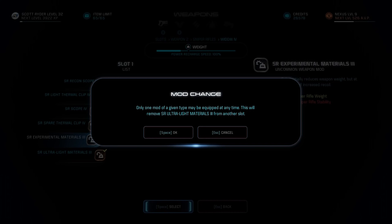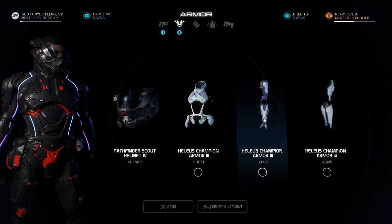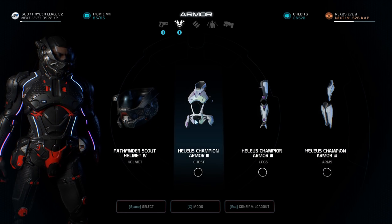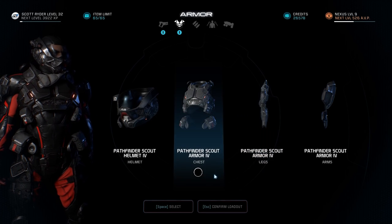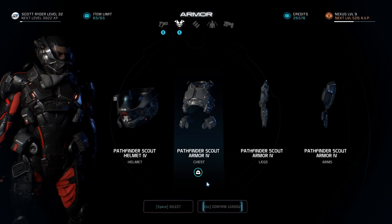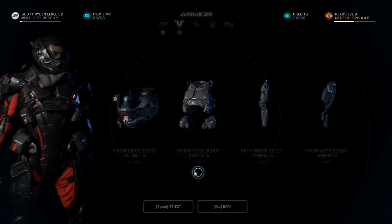Moving on to armor: there are two types in Mass Effect Andromeda — complete sets or pieced sets. For instance, this Helios Champion armor is a complete set listed under chest, but once you equip it, it gives you arms and feet that cannot be swapped out; however, the helmet is separate. Armor is modded the same way as weapons, but armor mods are called fusion mods. They're powerful, rare, and expensive — if you're familiar with Destiny, they're pretty close to artifacts. Most of these give great bonuses at a cost, like 50% more shields at 50% reduced health. They can be equipped and unequipped at any time. In short, fusion mods are just a fancy way of saying armor-only modifications.